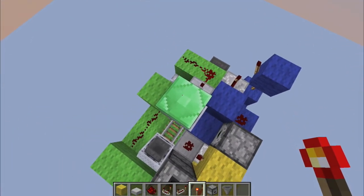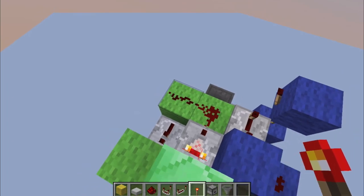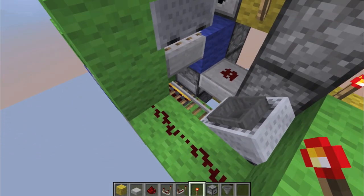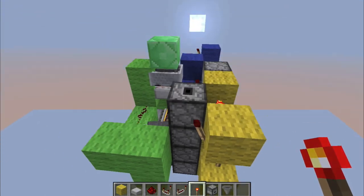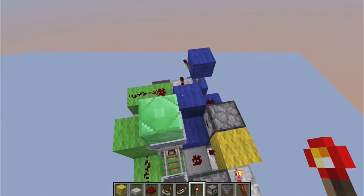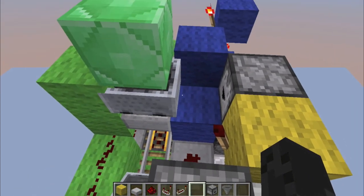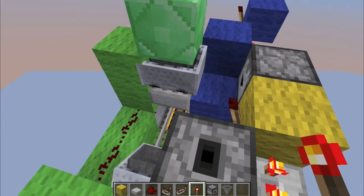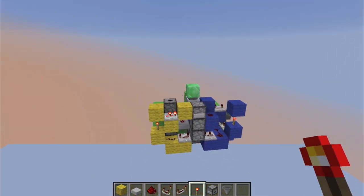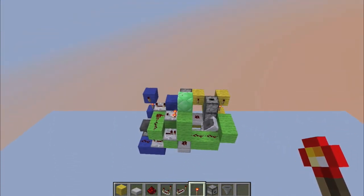So as you can see, when you toss an item on here it gets sucked up by the hopper, which gives you a signal strength of two out of this comparator, activating the minecart which goes there and back. One item goes into there, one stays in here, one goes up here and gets fed back to you, the other goes over here and gets fed back into the hopper minecart — resetting the system. There you go — you saw that item go back in, and I have mine back in my inventory. If you enjoyed this video, please leave a like, a comment, and subscribe if you haven't already. See ya!